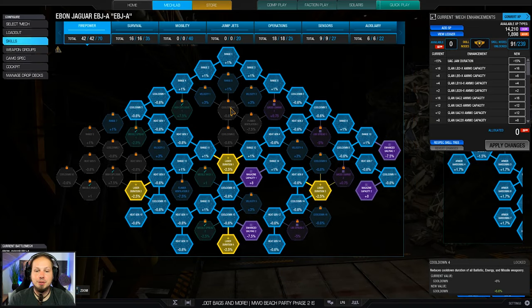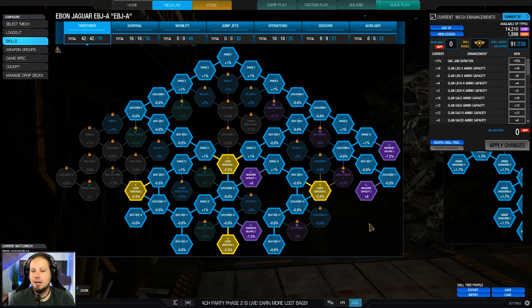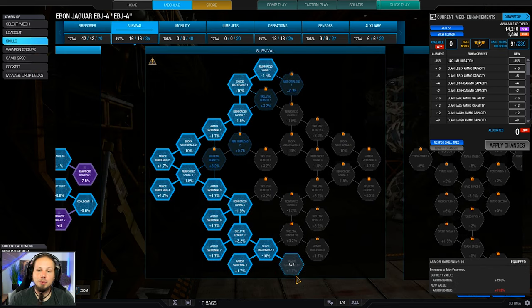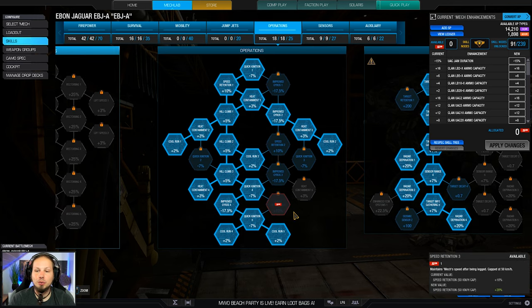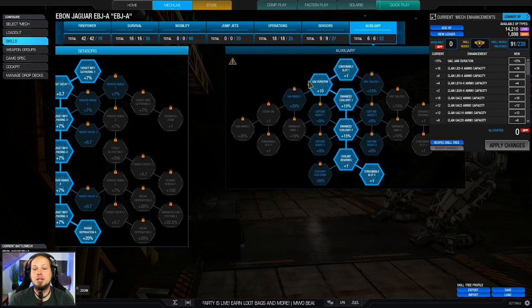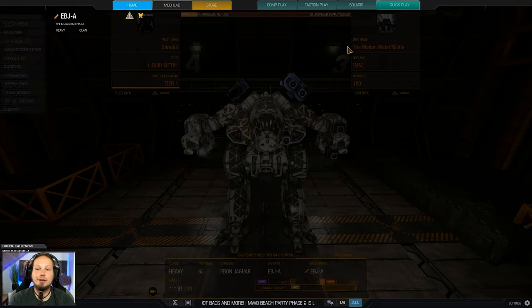We have a bunch of skills too. I also want the UAC jam duration as well as magazine capacity and the laser duration nodes. I'm going with the left side of the survivability tree getting a little bit more armor points and then maximum cool run. We have 60% radar deprivation, double cool shot, and a UAV to finish the build.